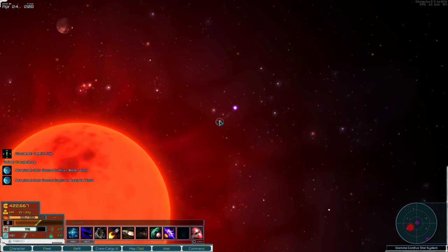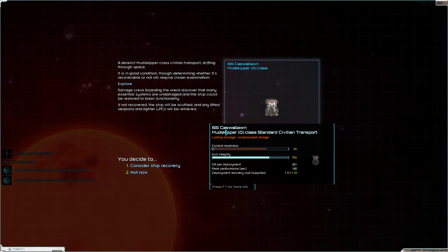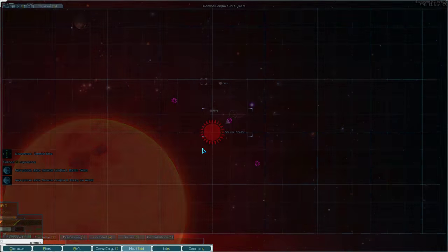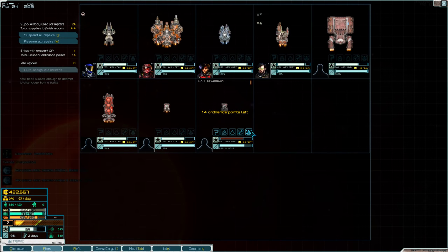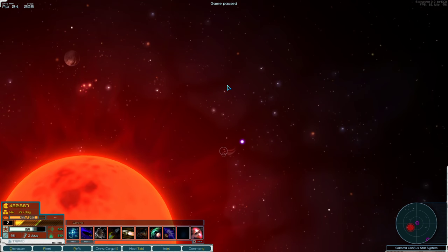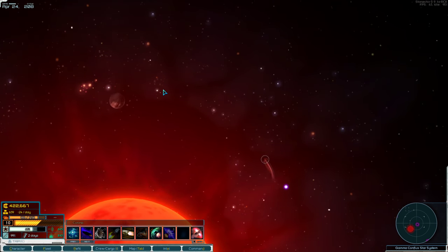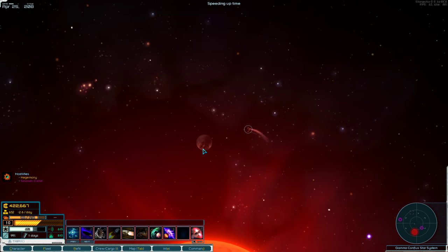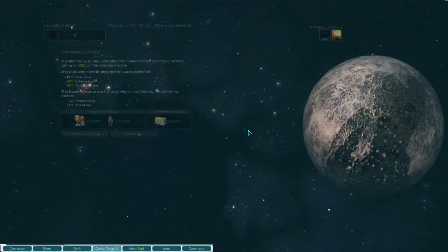Here's a Mudskipper — it's recoverable so I'm going to recover it. Mudskippers are little civilian transports and that allows me to have more crew. I actually brought all the crew along with me. Right now I'm in the Corona, which is not great — I'm damaging my own ships.